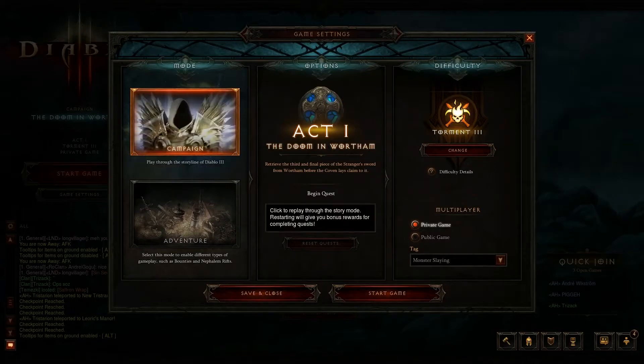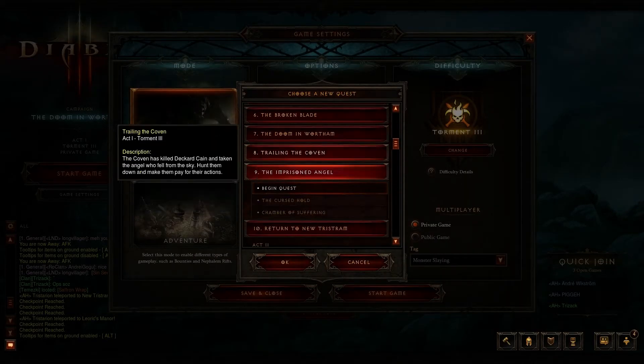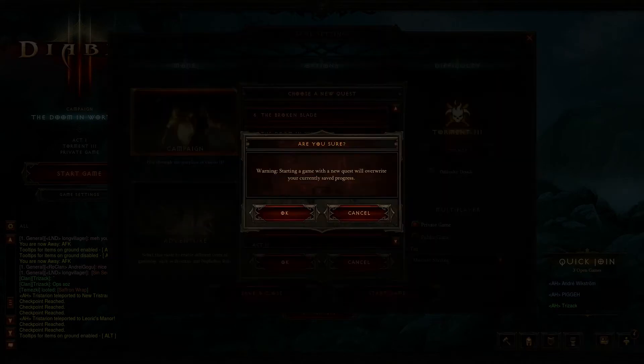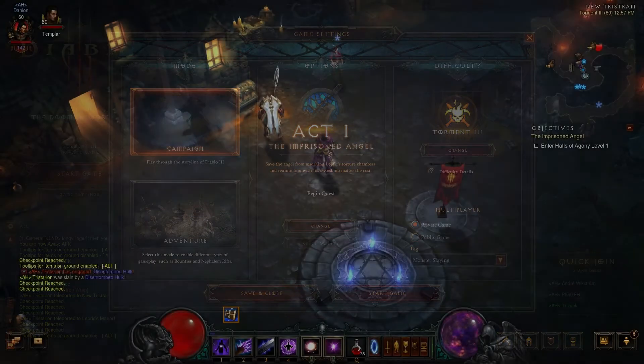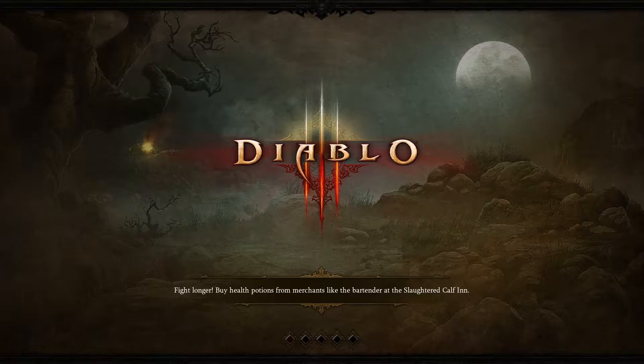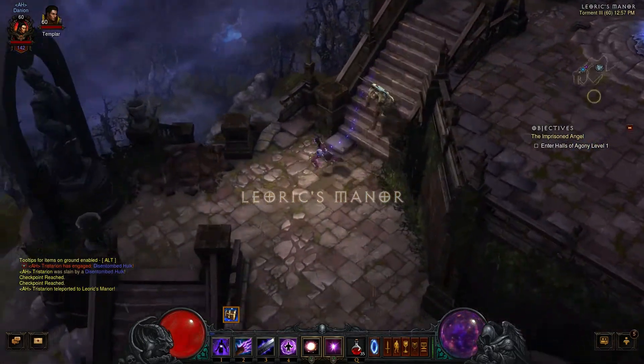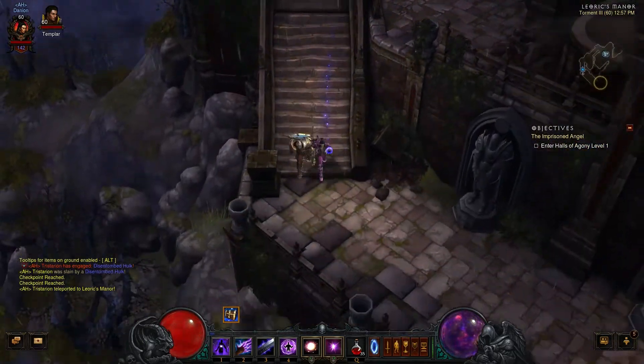The first mode we are going to be in is Act 1, all the way over to the Imprisoned Angel. Begin quest, start from there. Once you get in, take the quest from Lear. Teleport to Learach's Manor, and from here you are going to run the Halls of Agony until you have all the items you need.